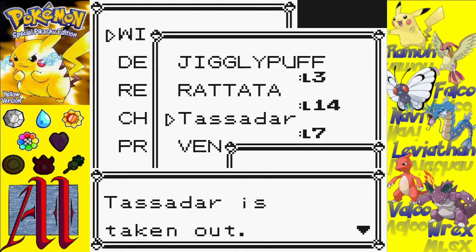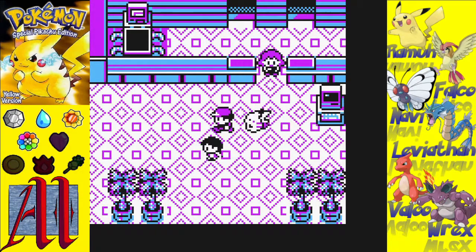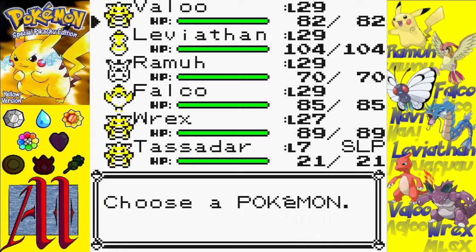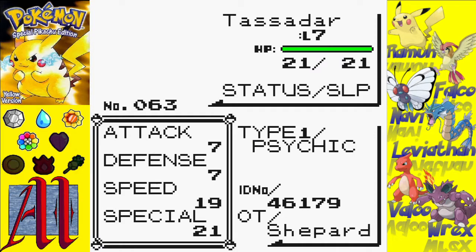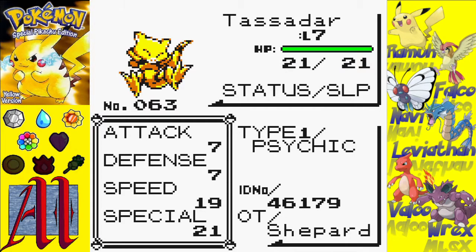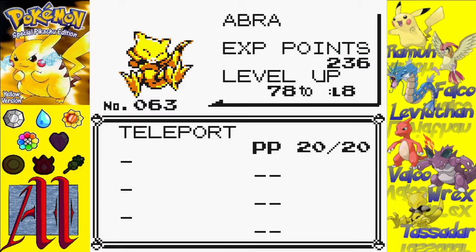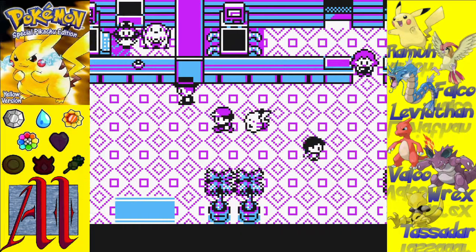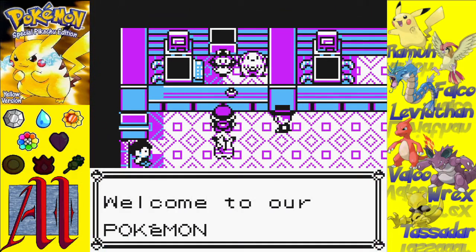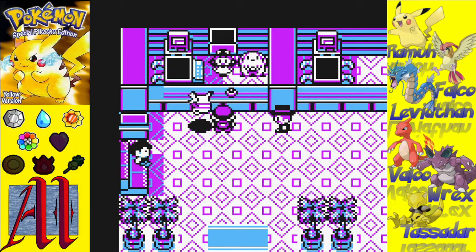Tassadar, of the High Templar Order. Now let's take a good look at him. As you might see, Tassadar's still asleep, but he has Teleport. Our High Templar is indeed an Abra. I wasn't originally planning on using him, because before I was only able to get up to a Kadabra, but I have since found a way to make trading work with the setup I'm using.